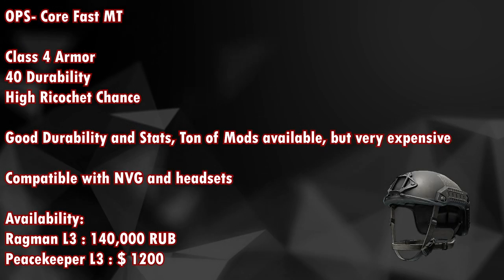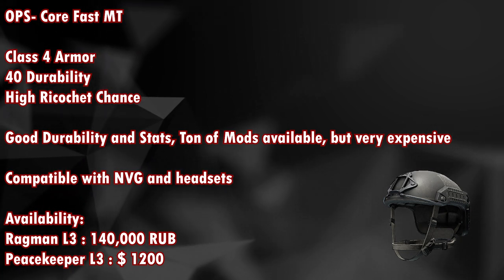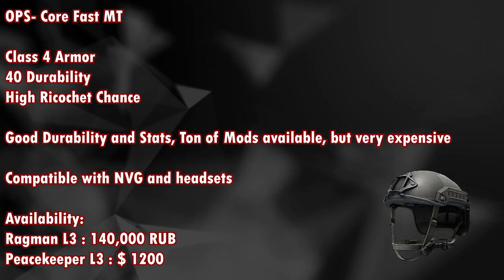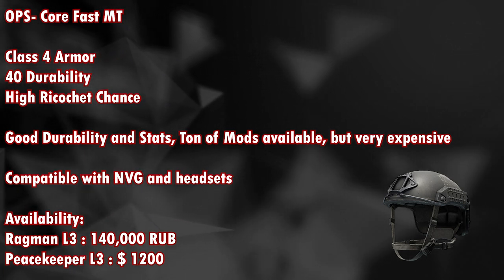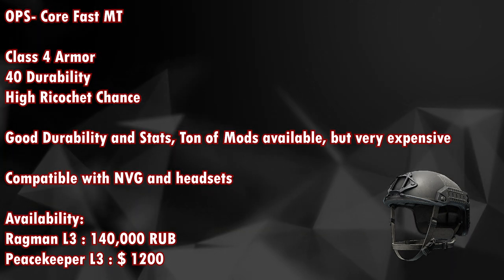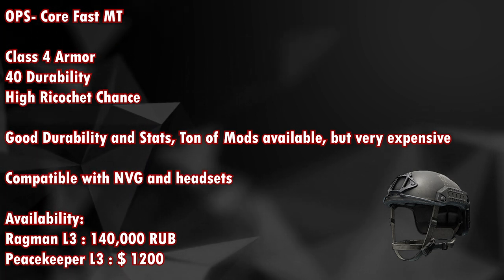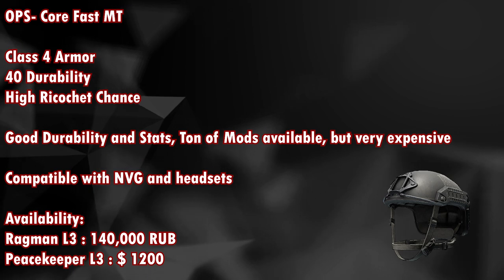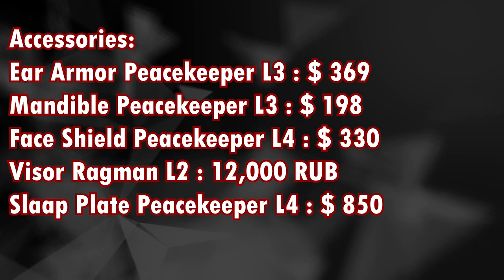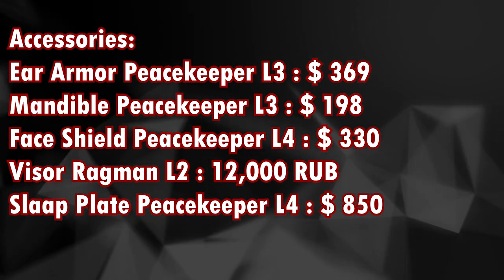Next is the OPS Core Fast MT, a class 4 armor with 40 durability and high ricochet chance. It has good durability and stats with a ton of mods available, though it is a little expensive compared to other helmets. It is compatible with NVG and headsets, available from Ragman level 3 for around 140,000 rubles or from Peacekeeper level 3 for around 1,200 dollars. Accessories include ear armor, mandible, face shield, visor, and the slap plate from Peacekeeper level 4.